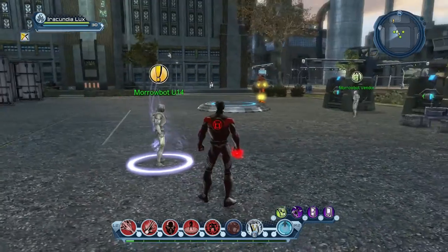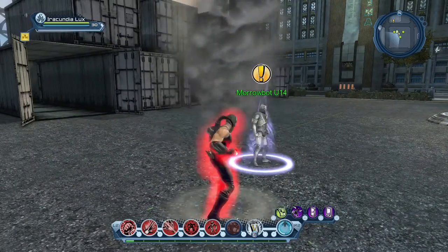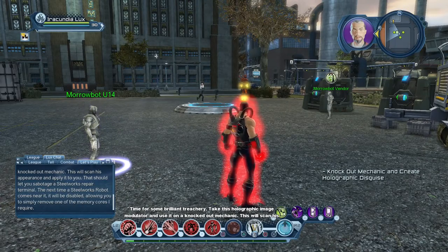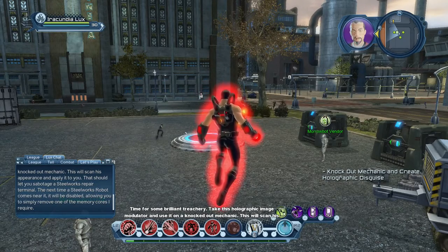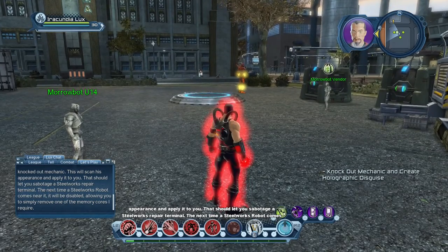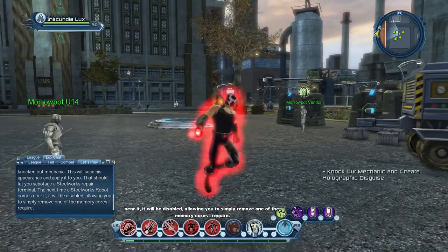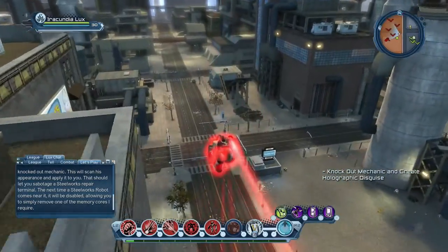I'm going to be up close and personal with these. Please enjoy today's mission — Stealing from Steel. Time for some brilliant treachery. Take this holographic image modulator and use it on a knocked out mechanic. This will scan his appearance and apply it to you. That should let you sabotage a Steelworks repair terminal. The next time a Steelworks robot comes near it, it will be disabled, allowing you to simply remove one of the memory cores required.